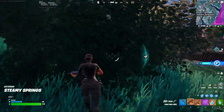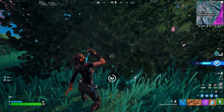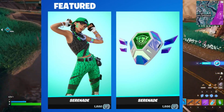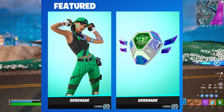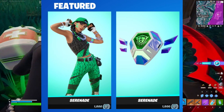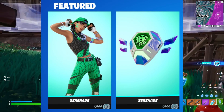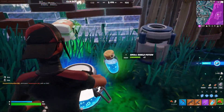Some other stuff has also been leaked in the v24.30 update. There hasn't been a lot of cosmetics leaked to be honest — it's mostly Star Wars stuff. The one notable new cosmetic is a new FNCS skin which is currently encrypted. As you can see from the tagline underneath the skin in the item shop section, it's marked as 'Serenade,' but it's actually the Aura skin in a green form, which is pretty cool. It'll probably be decrypted further as the week progresses.